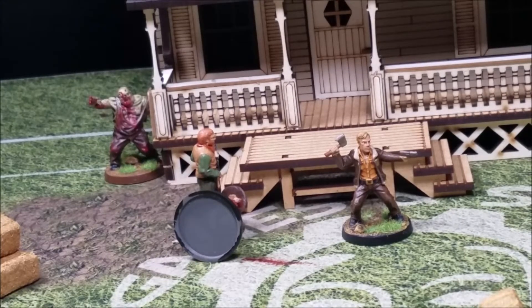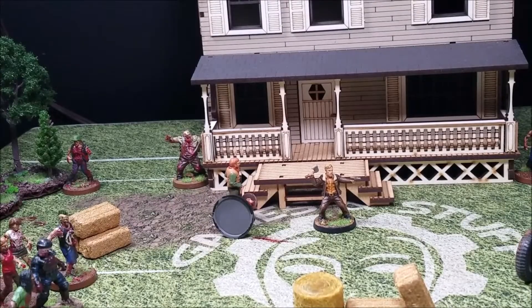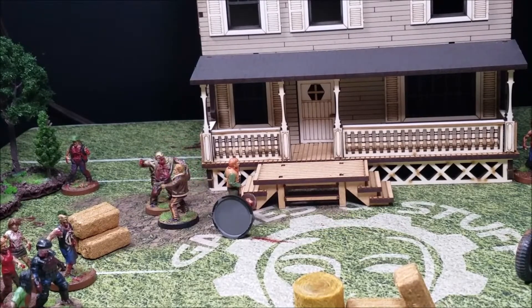Otis's second action: try to reduce the threat — no luck. For Rick, we first use his leader ability 'Stay Calm' to reduce threat by a blue die — we roll a one, dropping threat back down to twelve. For Rick's second action, he makes a run move to get around Otis and shield him from the walkers near the corner of the house. That's all our actions; we go into the event card.